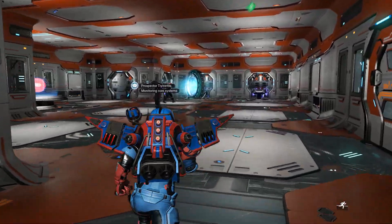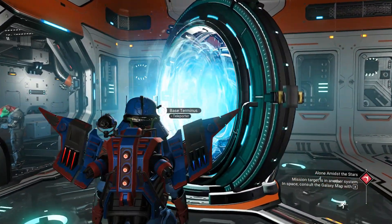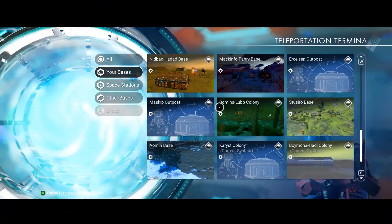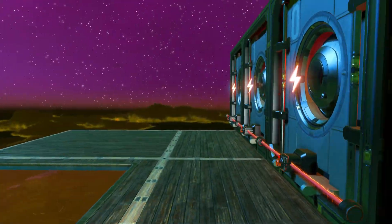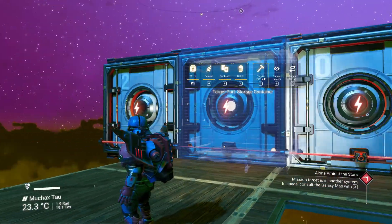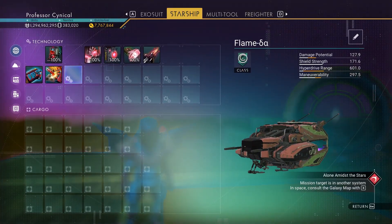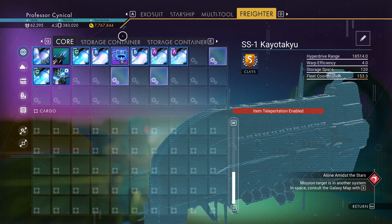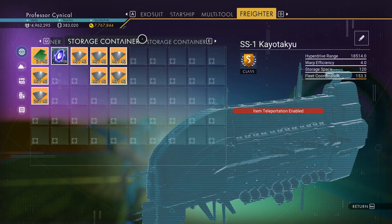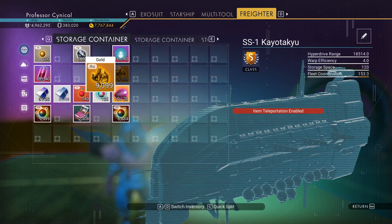Once you've got all your storage containers set up on the freighter, we're going to run back over to our base — and trust me, this next bit is absolutely beautiful, easy, and sleek. Back at the base, we're going to get rid of these storage containers because there isn't space for them here. Instead, go into your menu. Now alongside your exosuit, starship, and multi-tool, you have an option for freighter, and you can access every single one of those storage containers.